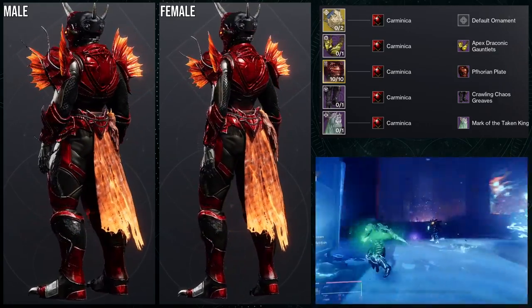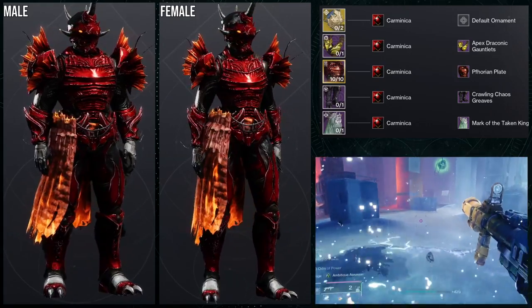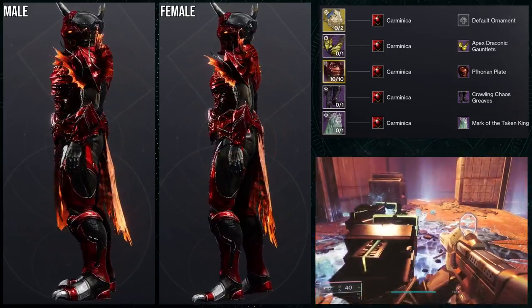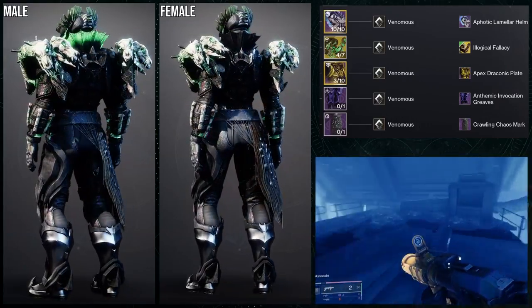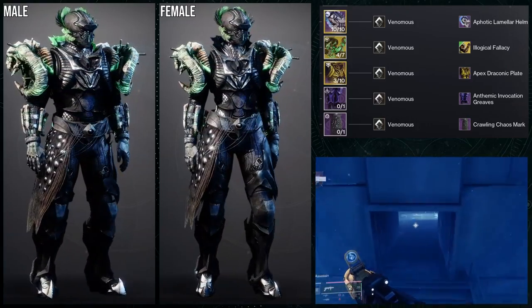I could have also used the Crota chest piece and switched the shader to green — I think that would have been good as well. The only reason I switched to red is because I wanted the candles to match everything else, but in hindsight that really shouldn't have mattered. Let me know what you guys think about this one.